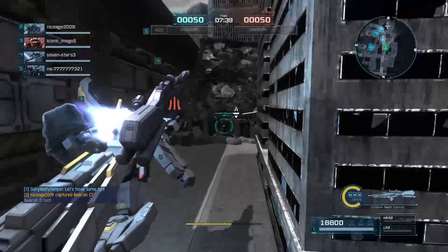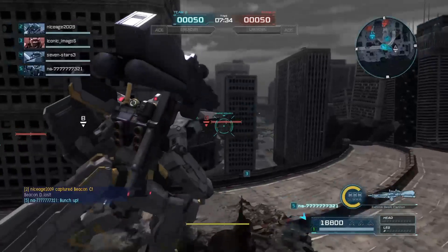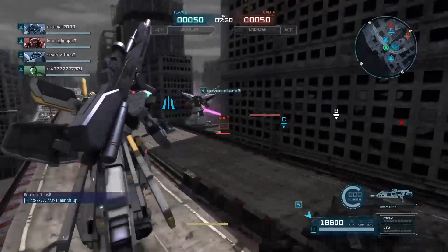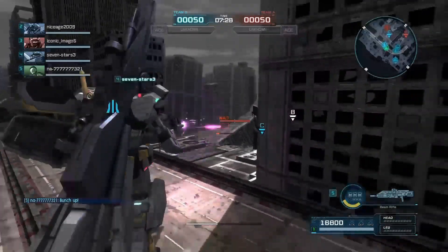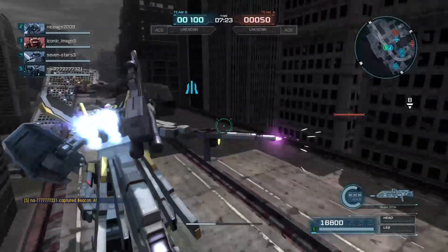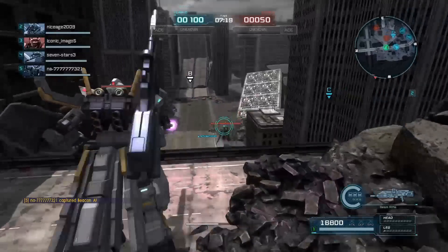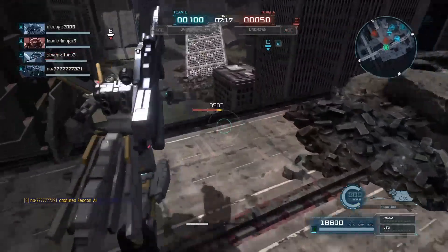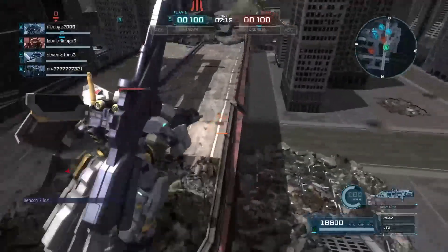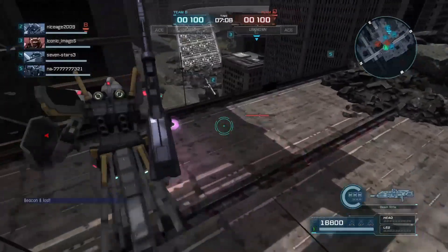I would do custom, but no one joins customs anymore unless it's an A and B room. I kind of wish they would make it to where A and B rooms just don't drop boxes — or rooms like that just don't drop boxes. But if they do that, they need to increase the rate boxes drop in quick and rated. A and B rooms are making it hard for me to get requests done because no one joins standard custom rooms.